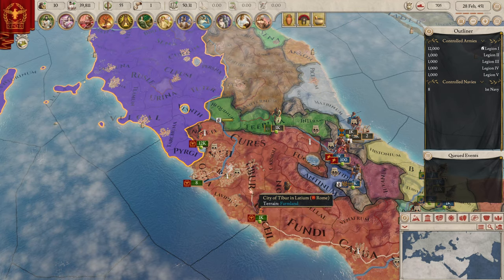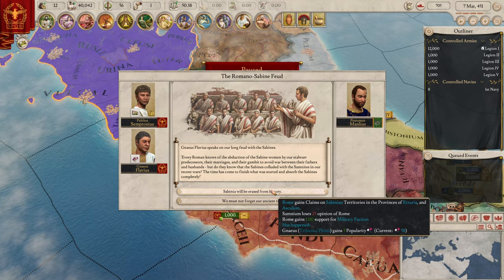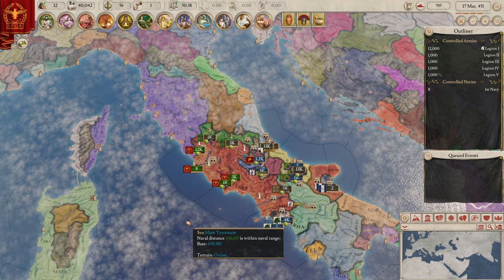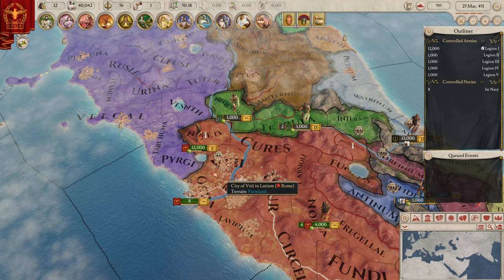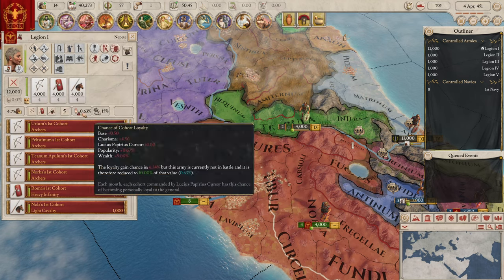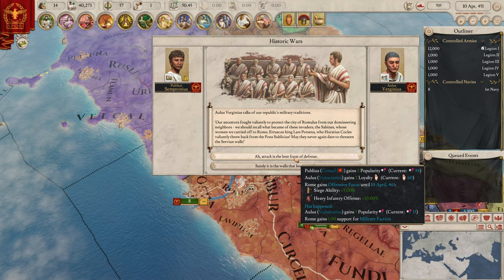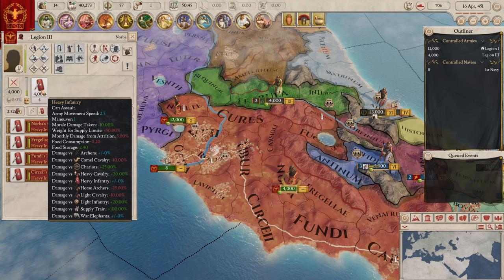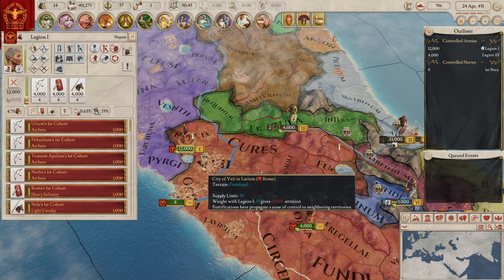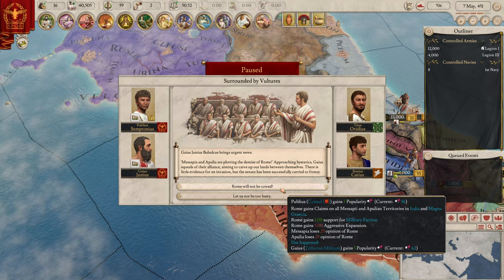Let's see if the Samnites have more support. We're going to wait like five months and then we're going to go in and they're all just going to die. This is insane the amount of stuff we're getting but it's great nonetheless. Why is there something wrong with our morale here? Historic wars — wow, we're really getting a lot. Shock — we need to go for shock. We kind of want to bottleneck with this particular army.